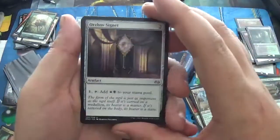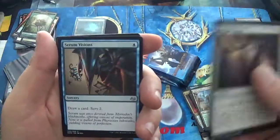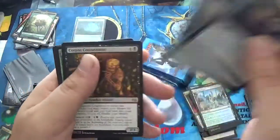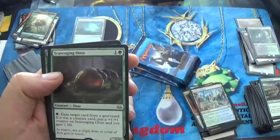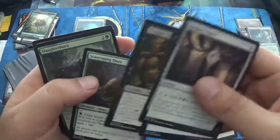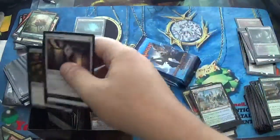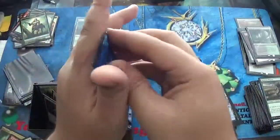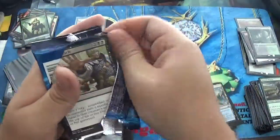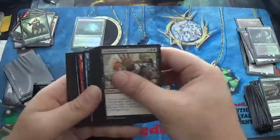We have an Orzhov Signet, a Serum Visions, a Corpse Connoisseur, and our rare is Scavenging Ooze, with a Foil Slaughter Horn. I am going to go ahead and put Scavenging Ooze in there right now — I'm going to have to separate it after the video. I am trying not to run out of memory time here. It just hit two minutes and I still have five packs to go.